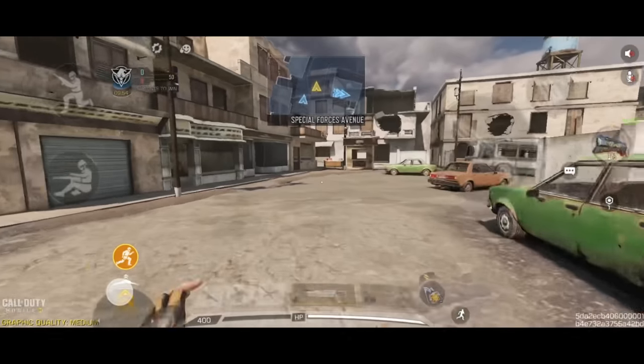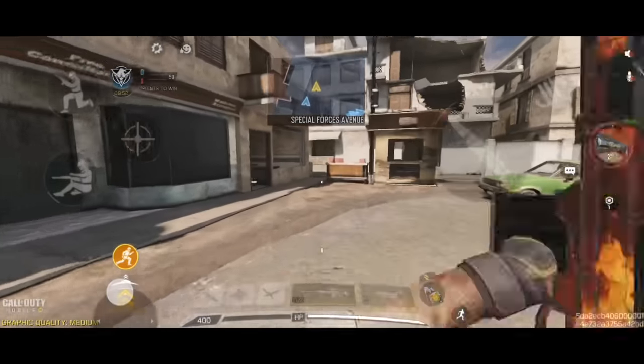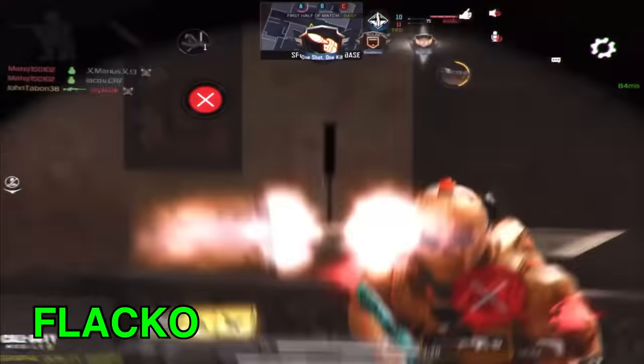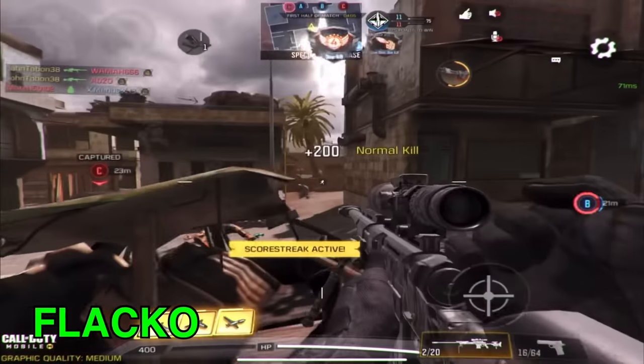Amp is the best if you're a movement-based sniper, and I'm pretty sure everyone knows what Amp can do. Quickfix, on the other hand, could be a viable perk if you're a respawn sniper.